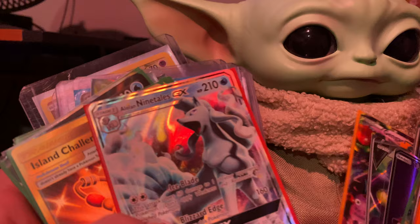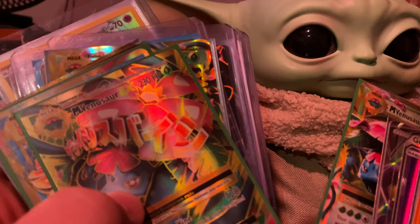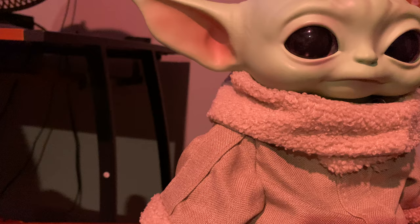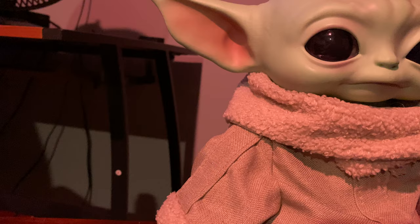Mewtwo EX secret rare — pretty sure that's a secret rare, no it's not, sorry. Gengar EX, Gangar EX — wow — Nine Tails GX, Island Challenge Amulet full art secret rare, Keldeo V, Salazzle EX, Blastoise GX, Mega Venusaur EX, Mega Venusaur EX full art, Mega Slowbro EX, Houndoom V, Pidgeot full art, Mega Venusaur EX again, Shaman EX, Regigigas Level EX, Goodra EX, Toxicity V, Charizard GX — two of them — and a Mimikyu secret rare. And that's all that I have of stuff that I would consider my cream of the crop. If you have any questions or want to know how much a card is worth or whether to buy a card, please let me know. Alright, bye!